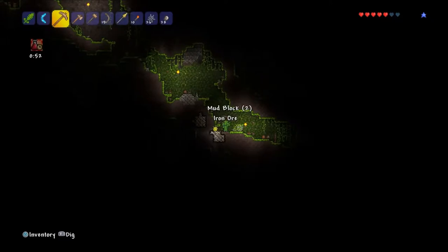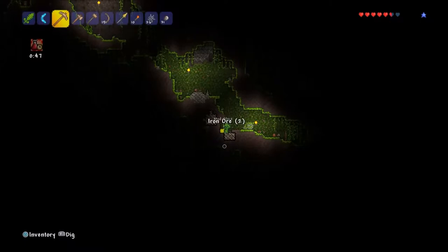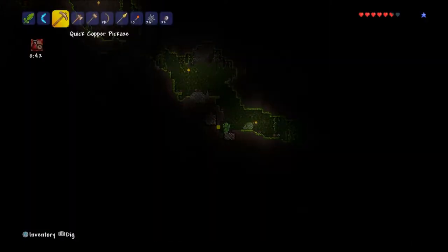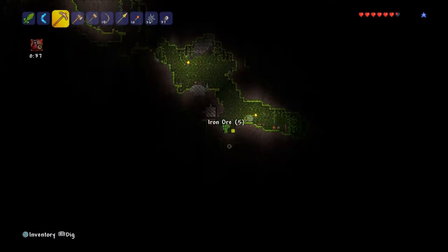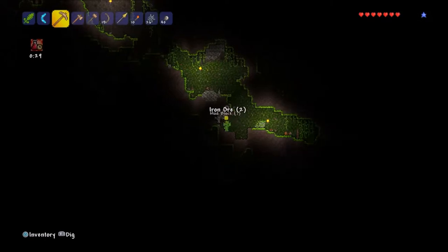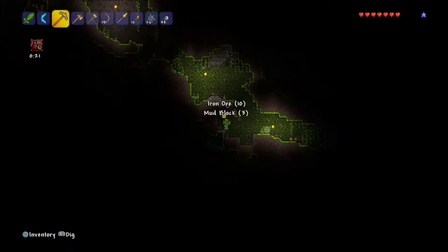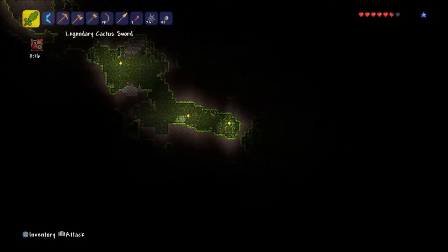Let's get all of this iron — there's tons of it, that's really good. We got 29 silver as well. In the last episode we got the merchant to move in and we got piggy banks, which is really good — a piggy bank where we can store all our goodies and take it anywhere and it still has everything in it, basically like an ender chest in Minecraft. I usually just leave all my coins in there so I don't lose any.